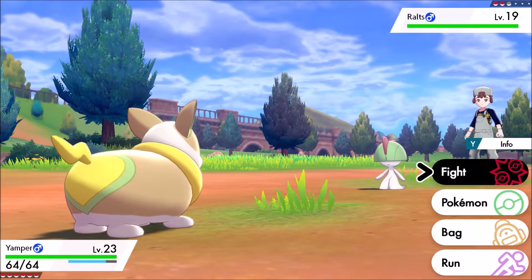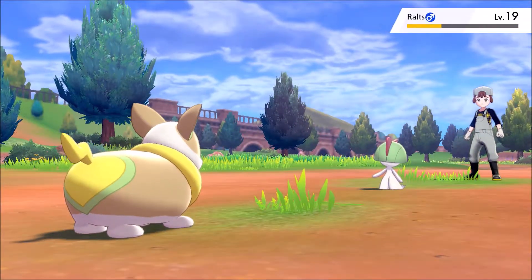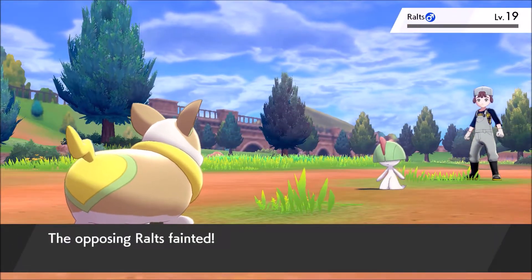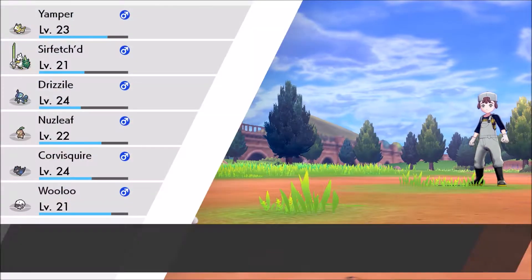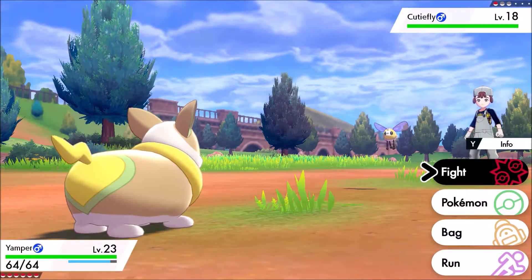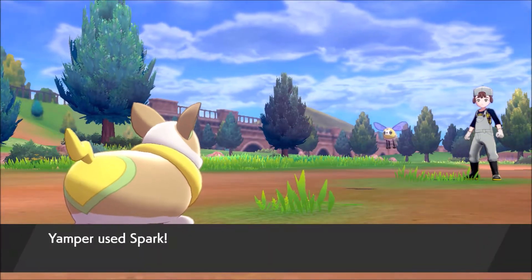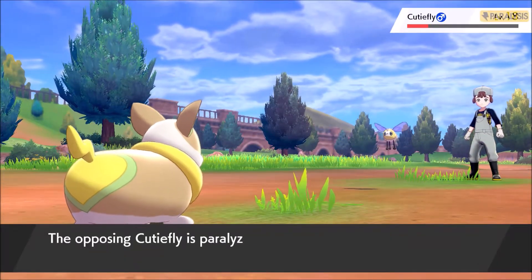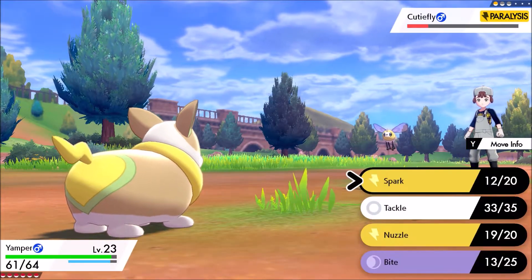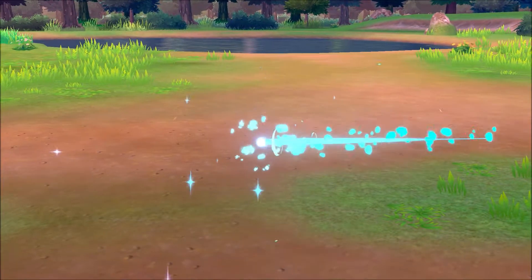Oh, a Ralts! I know Ralts is a Psychic type so Bite — a Dark type move — should be super effective. Maybe not though. Did Ralts get the Fairy typing? I still don't know the Fairy type strengths and weaknesses. There's a Cutie Fly — it is cute. I'm guessing it's a Flying type, or it could be a Fairy too. We'll use Spark and that works well. I really need to learn the newer typings. Fairy is the newest one — I think that was added in the Alola games.